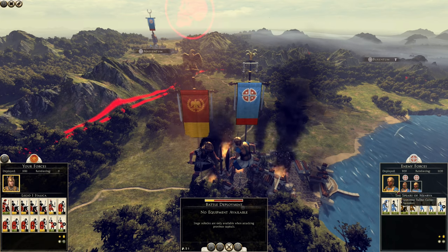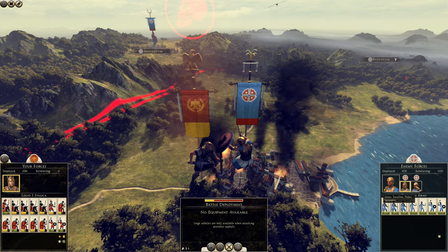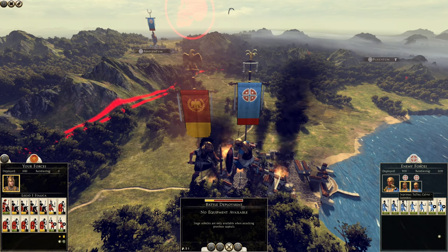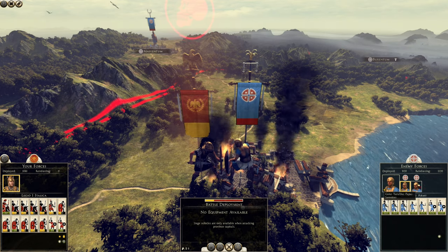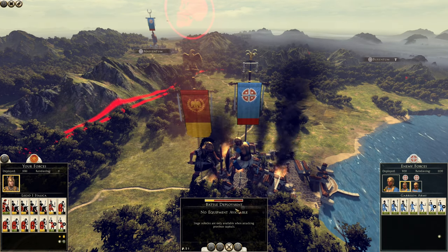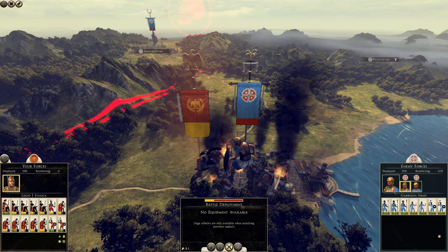So they've got 920 men — that must be these guys. And they've got 1,120 reinforcements, which I guess are these two sets of units here. So I'm presuming if I defeat him quite quickly and take over the center of the settlement, I won't have to fight his reinforcements. Anyway, let's delve into the first siege battle.